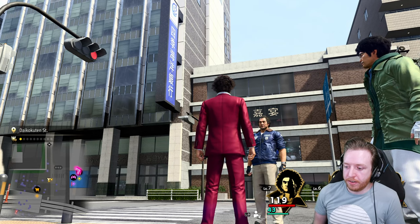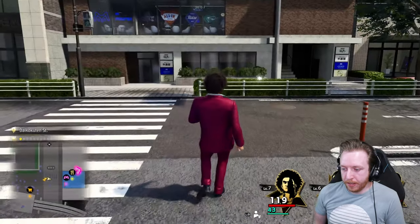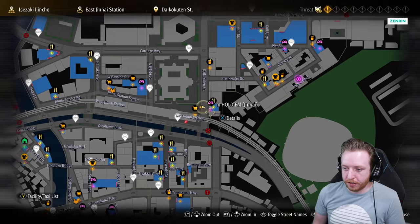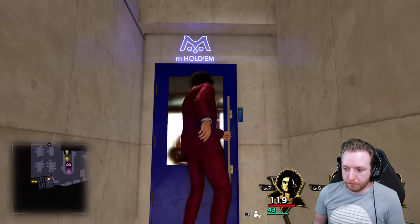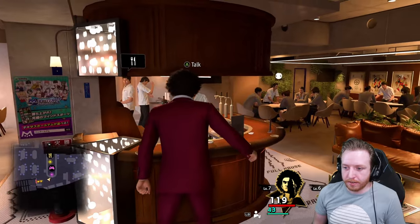The first tracks you can get are while you're still in Japan. You're going to want to head over to M Hold'em. On the map, it's near the top part. Here's the main part, and when you cross the bridge, you can get up there. To actually access this area, you have to complete the part where you go through the sewers and the Suryu Clan HQ, and then you can access this area.